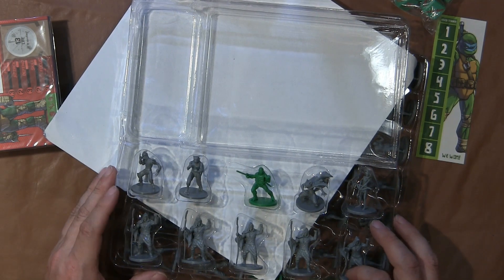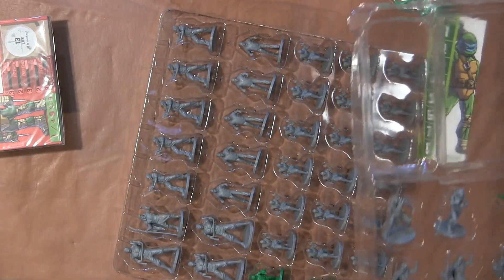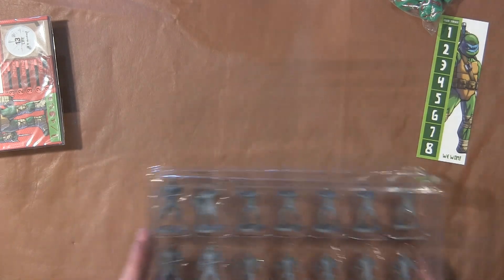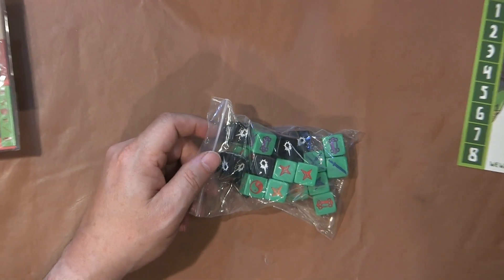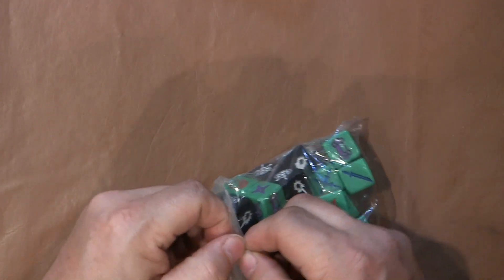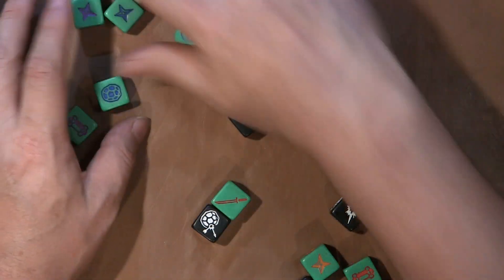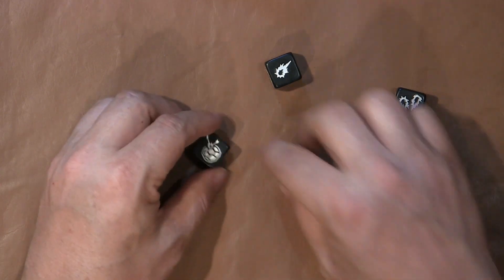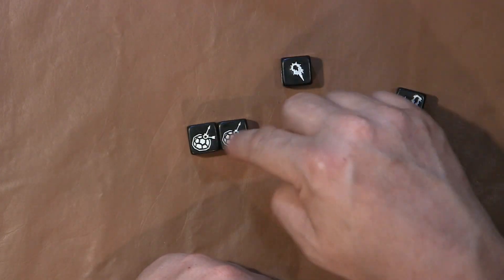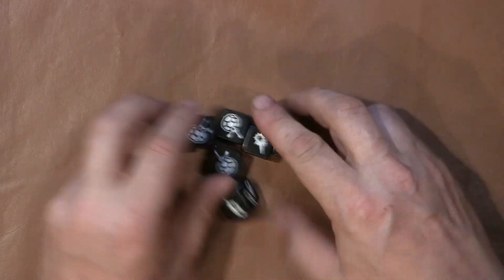You've got different characters. All the dice, I believe, are symbol dice. Yep. So you've got green dice and black dice. These must be defense dice: deflection, deflection, one hit, two hit. I don't think there's a three hit. So that's those.